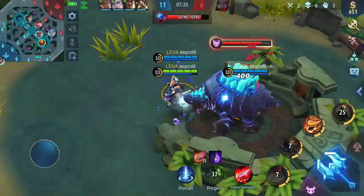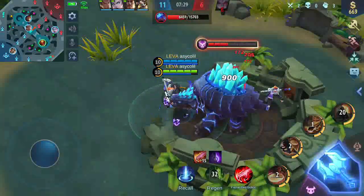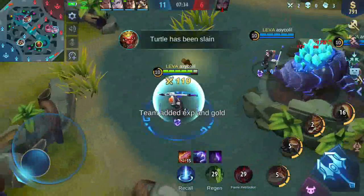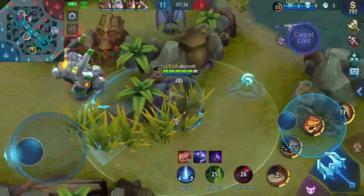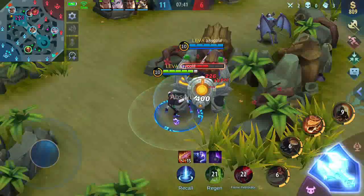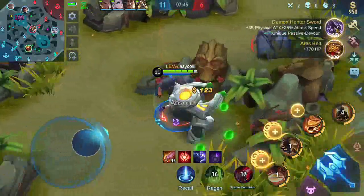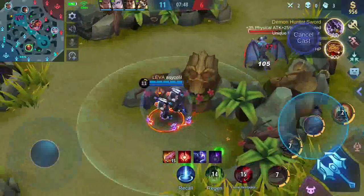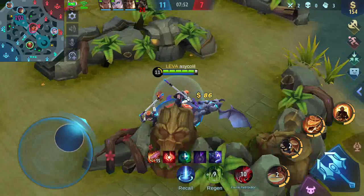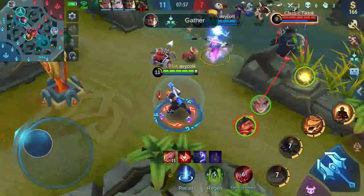Turtle kita ambil. Kita menuju build-nya, Demon Hunter Strike, biar lebih kuat. Kita lanjut red buff atau buff merah. Demon Hunter Strike sudah jadi. Ini kita mau beli War Axe.